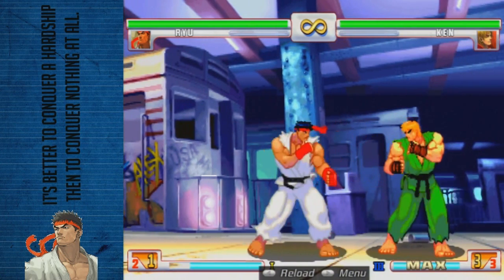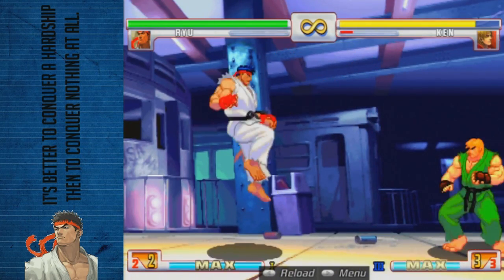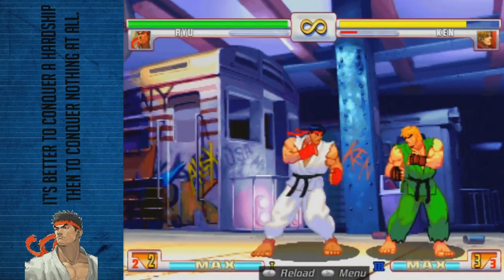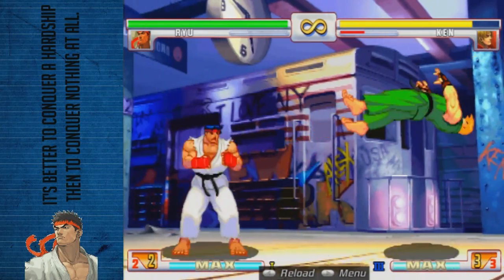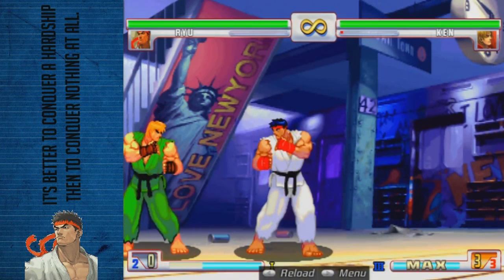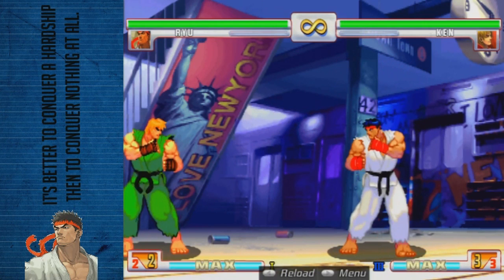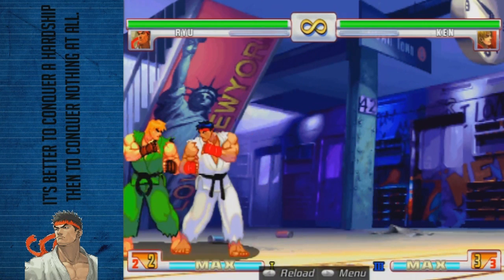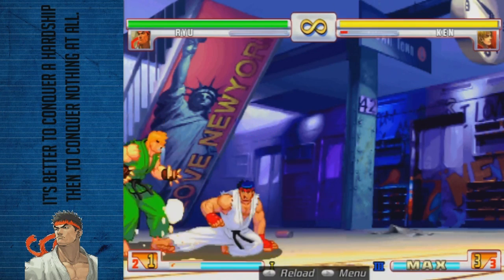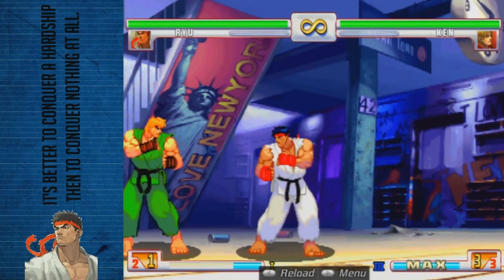Hurricane Kick — very strong. The normal versions only hit once but do a lot of stun and damage, so it's strong. It can cross up when you do it in the air, so that's one more annoying option. His EX Hurricane Kick has the same properties as his Street Fighter 4 incarnation — you can super in the corner after his EX Tatsu. It also has the same application where you can walk forward, do it quickly, and they'll whiff a throw and get snatched up.